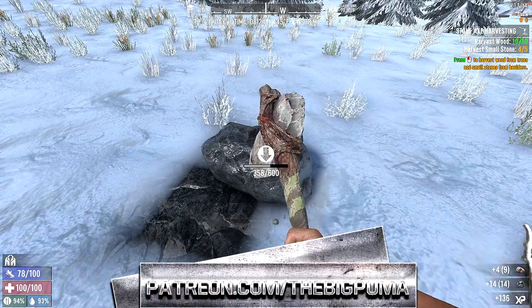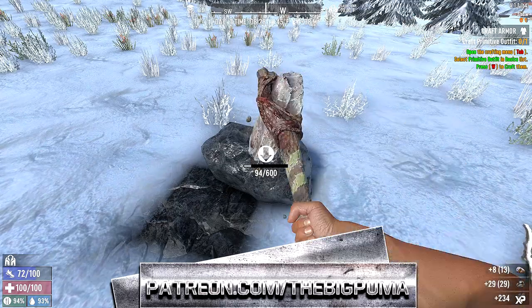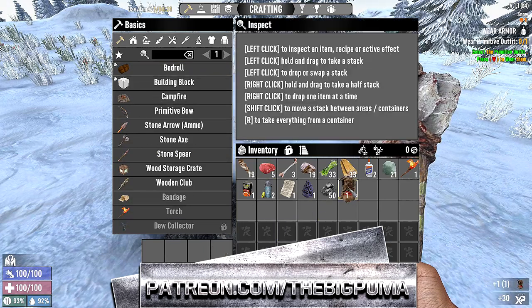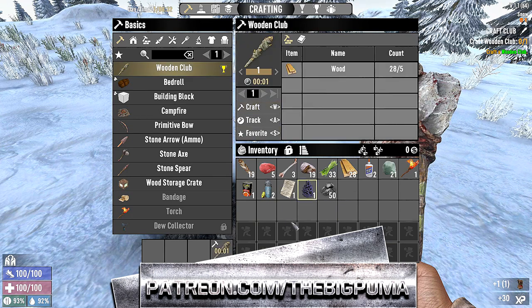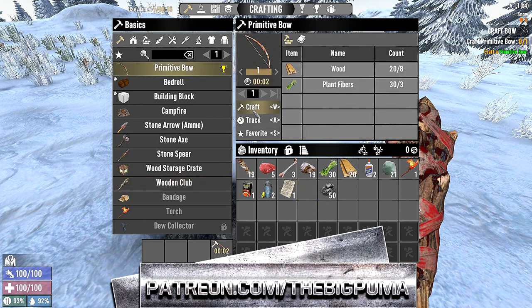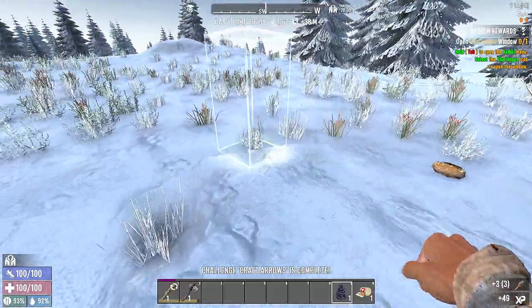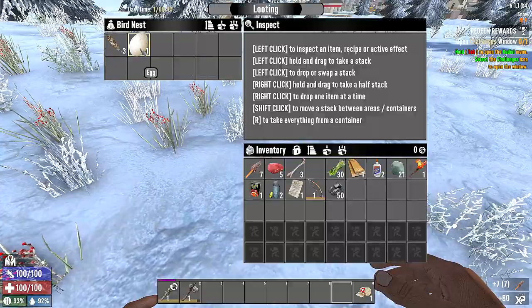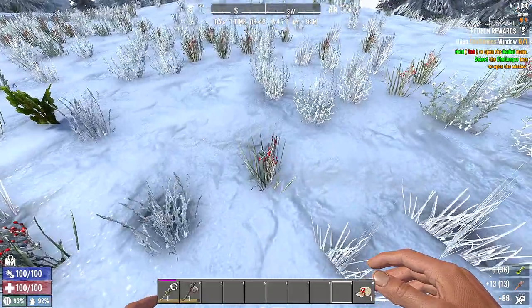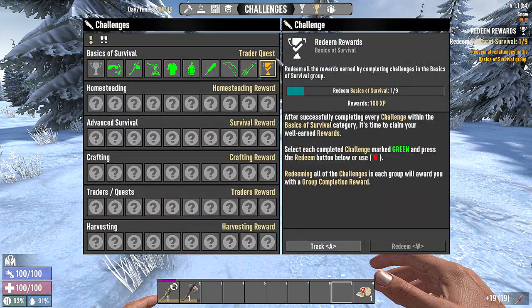We can get stones and coal. It says craft the primitive outfit — let's go ahead and craft that and wear it. Wooden club, there we go. A blue spruce seed — that's cool, we're gonna replant that. Primitive bow, get that crafted. Stone arrows, we can make 19 — that's fantastic. Let's go ahead and plant this blue spruce tree. Some eggs, stones, chrysanthemum. Open the challenges window — there we go, we have got them all!